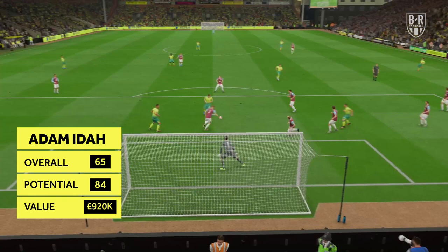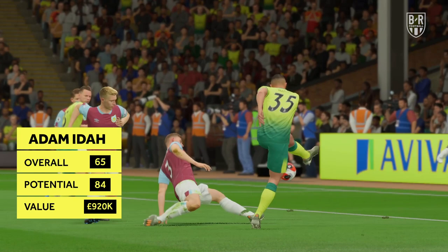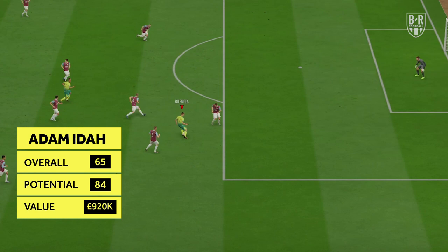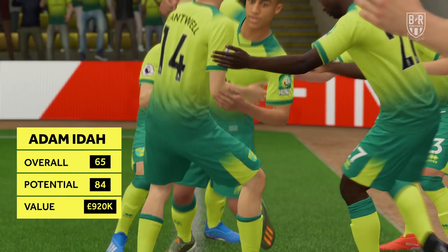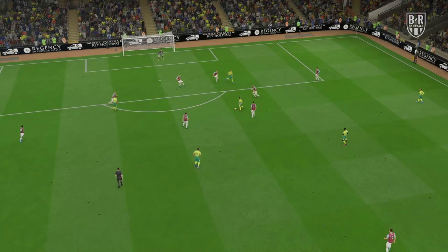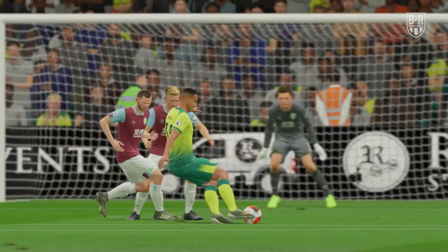Adam Ida — Norwich City, Striker. Overall: 65, Potential: 84, Approximate price: £920,000. Adam Ida hit the headlines with an FA Cup third-round hat-trick for Norwich City back in January, and the 6'3 striker is a worthwhile investment on career mode in FIFA 20 if you're looking for a target man. Ida has 76 acceleration and sprint speed along with 70 strength, so it's a role he's well-suited to, but he'll find it difficult to bring teammates into play early on. The Irishman's short and long passing are just 45 and 37 respectively, so working on that should be a priority in training.